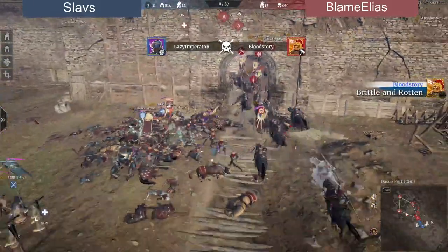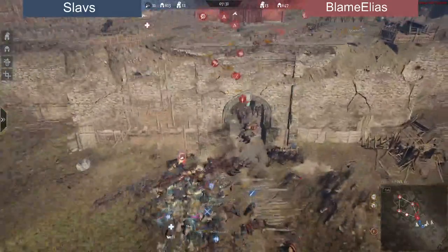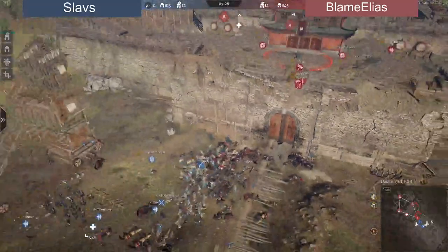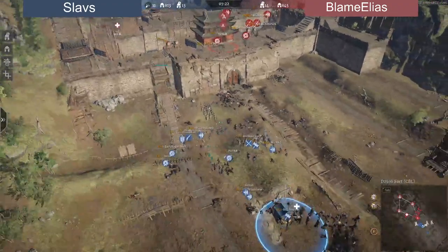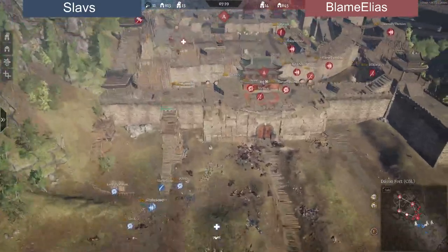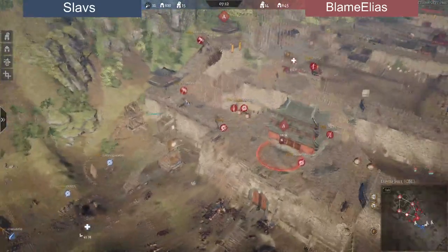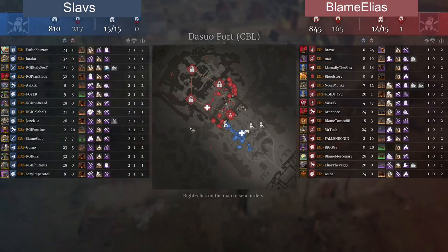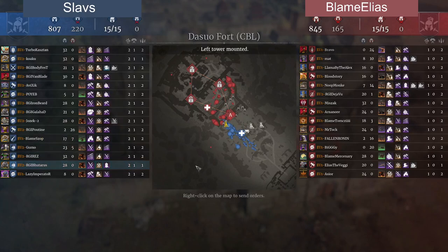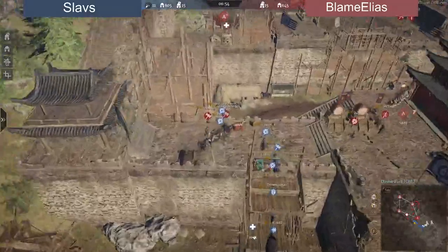Slavs are trying to block Blame Elias completely from getting to this tower and it's getting very close for the A-point. Blame Elias closes the gate — that's at least a win for Slavs, managing to hold the tower and staying composed. Blame Elias clearly had this prepped, so it's impressive from Slavs to react so quickly. Unit-wise they're pretty close — Slavs with 270 units lost and Blame Elias with 165 — but Blame Elias is slightly ahead in unit count with 845 versus Slavs' 807.